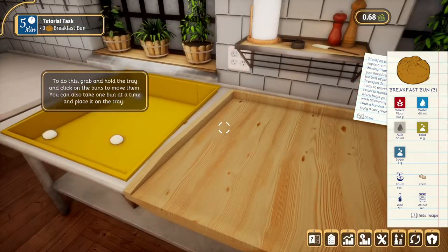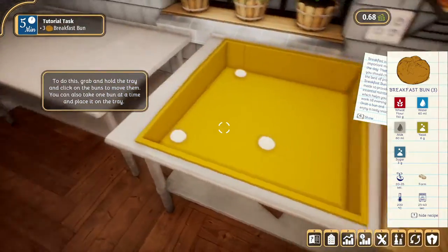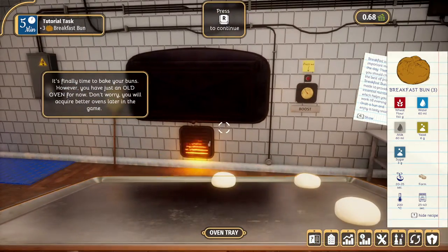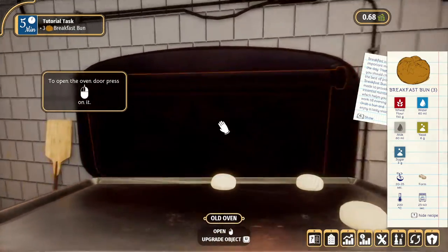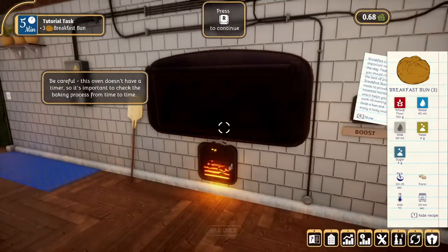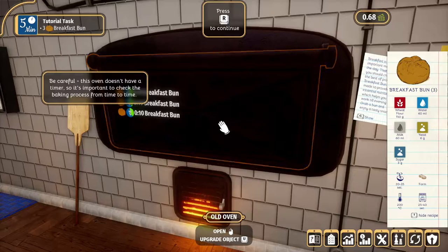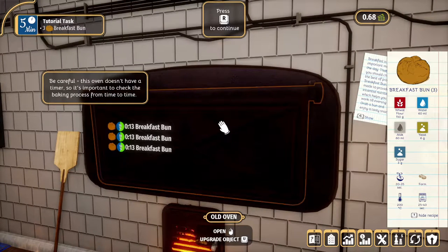Form the buns — grab and hold the tray and click on the buns to move them onto it. It's time to bake your buns; you've just got an old oven for now, but you'll acquire better ones. Open the oven and put the tray in. Be careful — this oven doesn't have a timer, so you need to check the baking process from time to time. I think it's probably best to close the oven door.